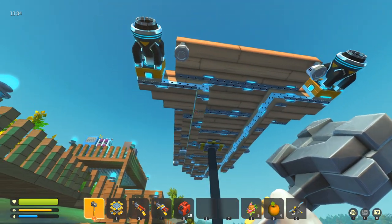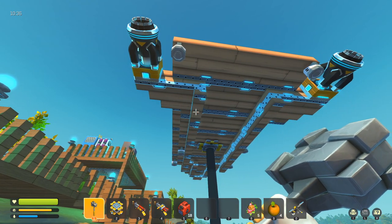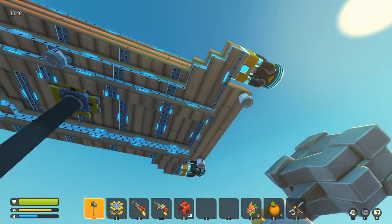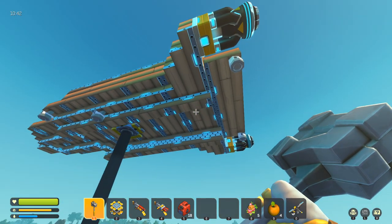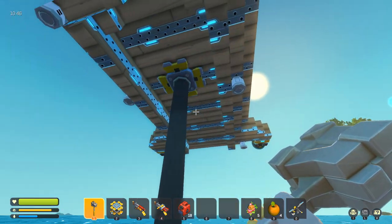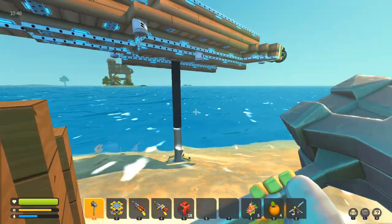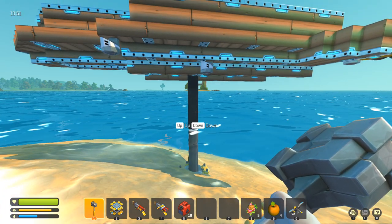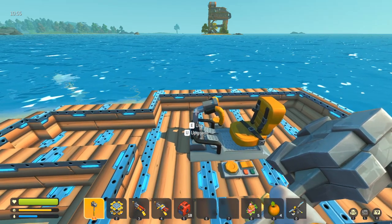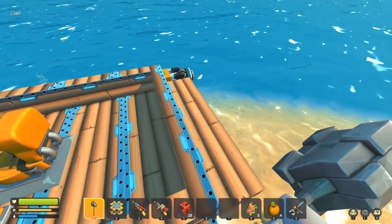It was suggested to use two thrusters, and we figured out the best place to put them was on the back of the boat. Because the thrusters have weight to them, we had to shape the boat accordingly — and it actually ends up looking like a real boat. I also put sides up on it, which you don't necessarily have to do, but it makes it look better.